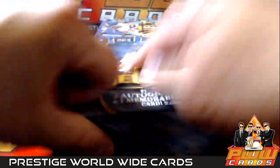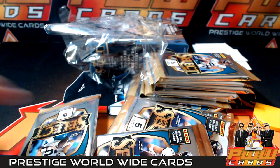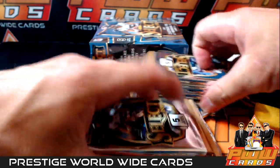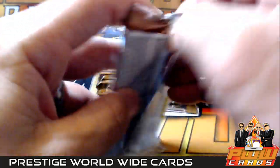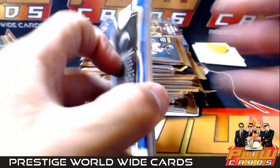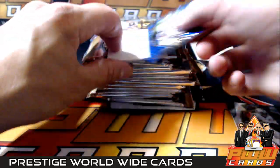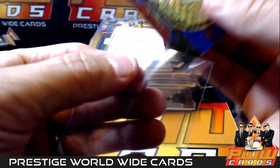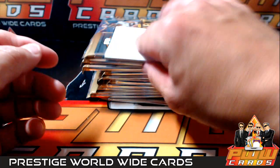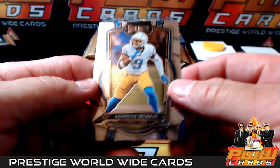Box two. Traylon Burks, Zamir White, and a Rondale Moore blue going out to the Cardinals. Arizona. Jeremy Ruckert silver prism and Kenneth Murray. Alex Kappa, DK Metcalf, silver of Justin Jefferson, Nicholas Petit-Frere.